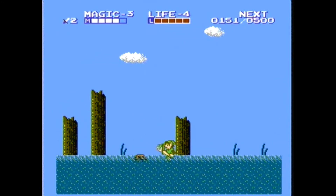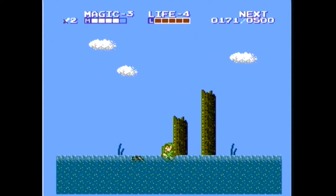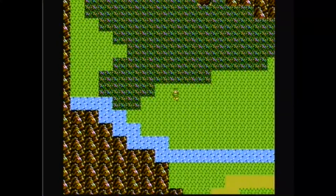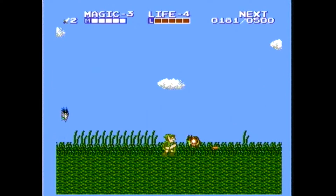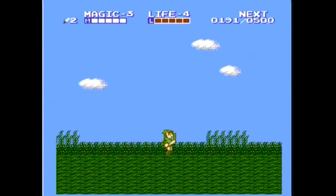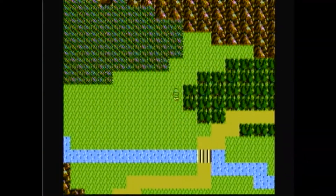Now what we could do right now is actually head straight to the second dungeon, but I find that never bodes well for me, so I like to get a lot of other stuff done first before going to the second dungeon. First thing we're going to do is explore these neck of the woods coming up to meet a guy named Bagu. You're told by one townsperson in the game about him, but we're going to need his assistance.